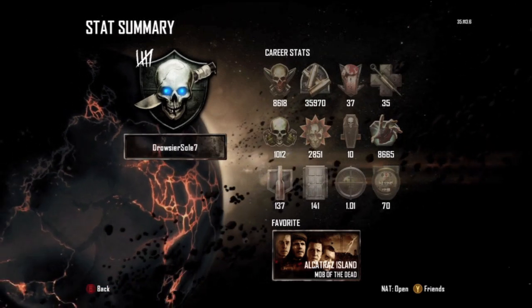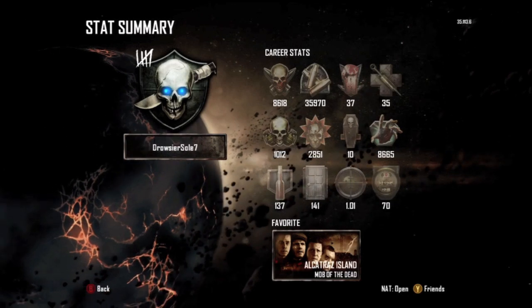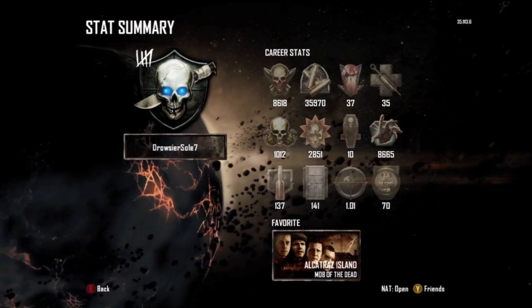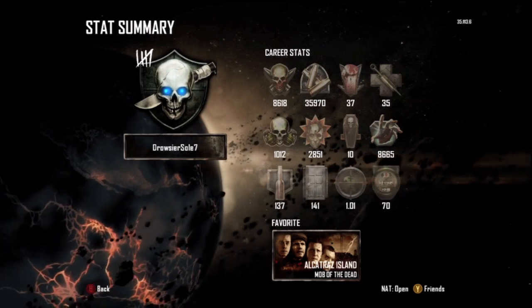So if you guys are looking to get the knife, that's pretty much what you have to aim for — around 8,600 kills and less than 40 deaths. If you have 30 deaths, you'll obviously get it sooner.